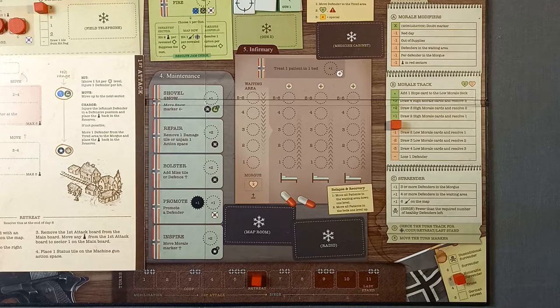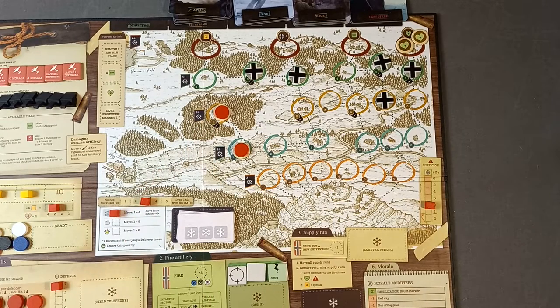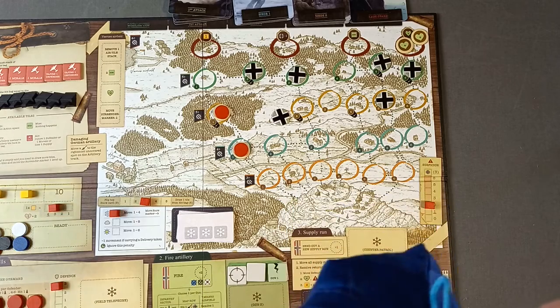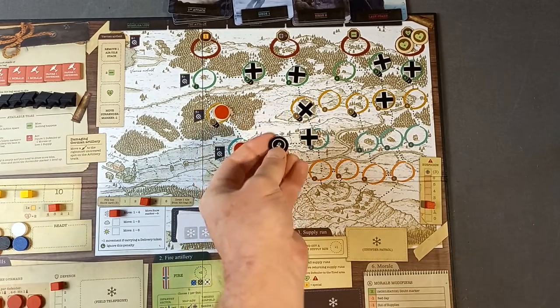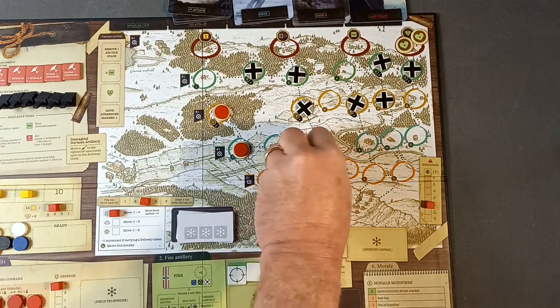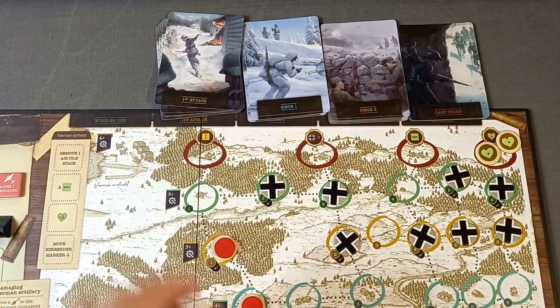So we add three German patrols — three of the rotters — coming on this row. Dice roll gives us positions two, four, and six. Number six is blocking our supplies there. Hopefully the supply runners can get back next turn. That finishes the turn. It's time to pick the last card of the first attack phase.